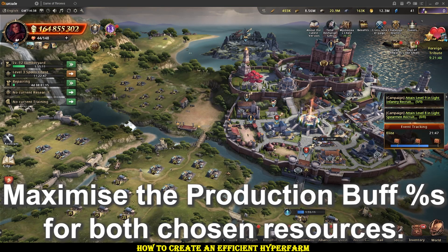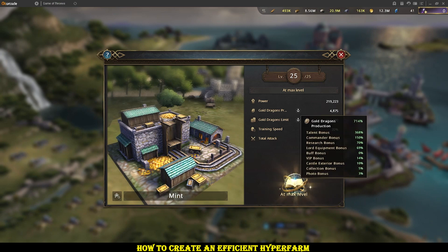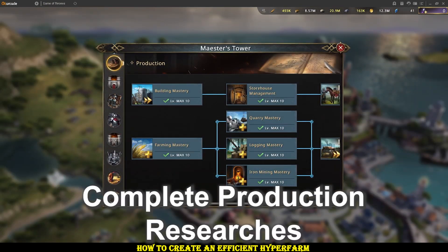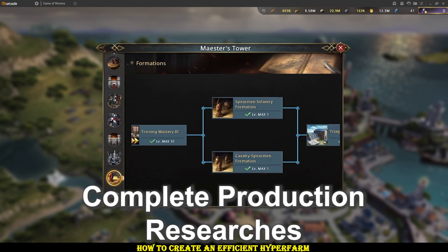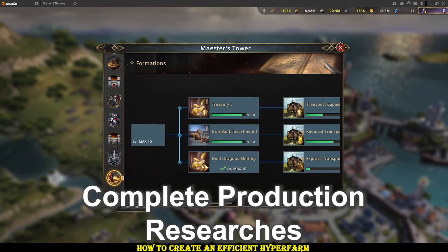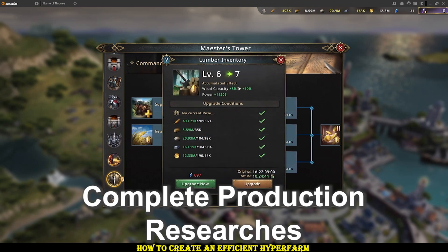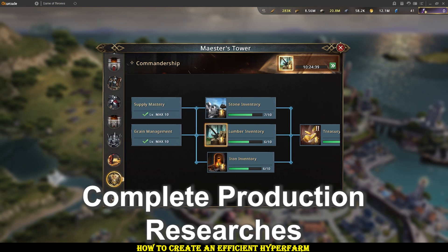As you're leveling up, you want to simultaneously start increasing your stats for resource production percentage. There are a few ways of doing this. First, there's research — that will be in the production tree with four researchers: grain, stone, wood and iron production speed. In formations there will be gold production speed. And in commandership there will be increased capacity for all of them: gold, stone, wood, iron and grain.